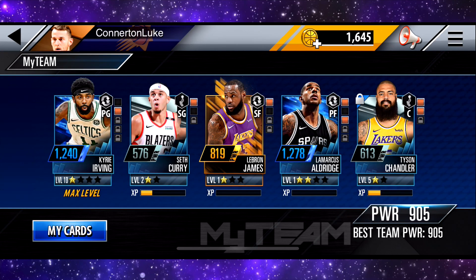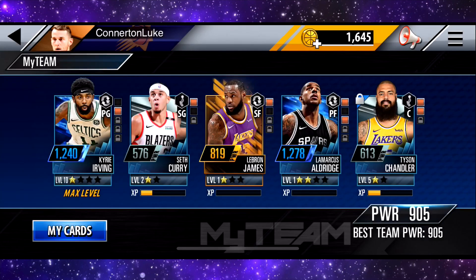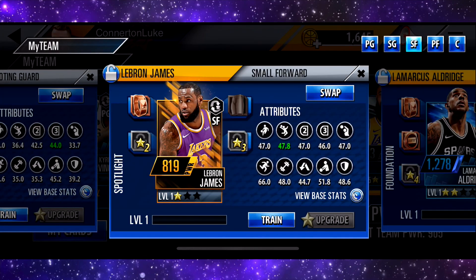This is my team at the moment. As you can see, we have Irving maxed out at the minute, just waiting for his equipment. Then we have Seth Curry, which I'm hoping on getting — I'm going to be opening a pack that's going to give me a better shooting guard. And then obviously we've got the special, exclusive LeBron James. We got this for logging in for seven days.